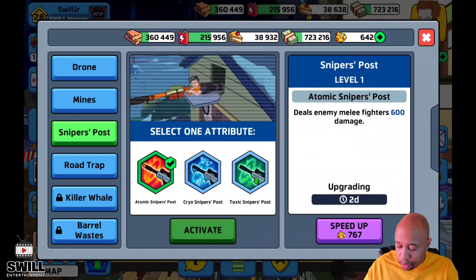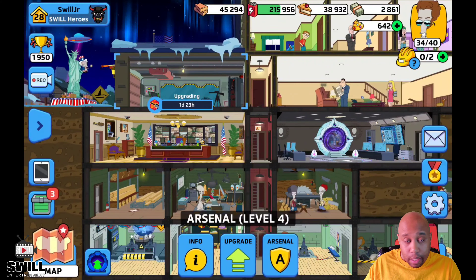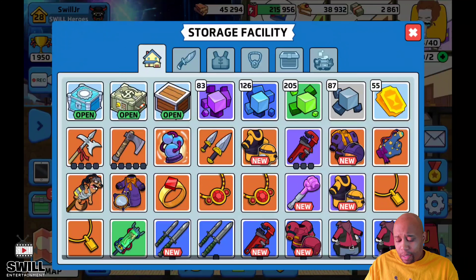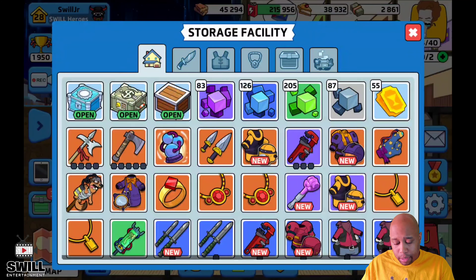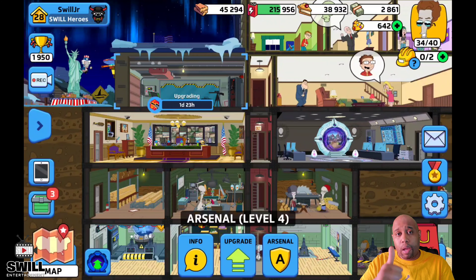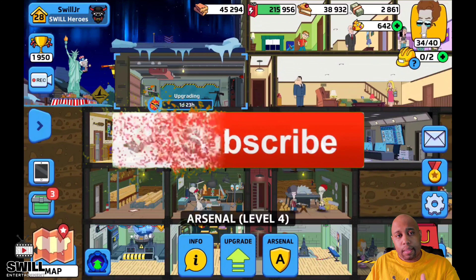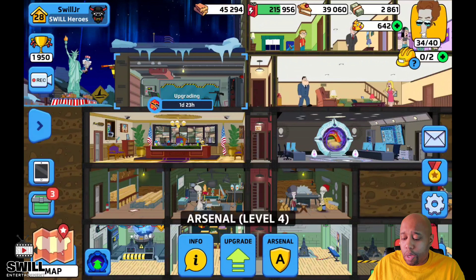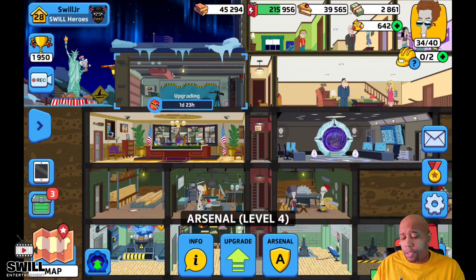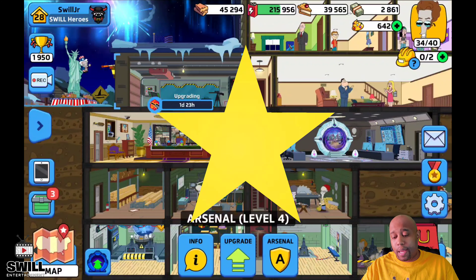I can do the sniper post — let's go ahead and get that going and use the resources before people steal them. Either way guys, hopefully this helps you make a decision. My recommendation is shopping mall and morning mimosa. If it helped, drop a like, subscribe if you haven't, and go through the playlist. We focus on American Dad, Zero City, and Hustle Castle on this channel. Thanks for watching — see you guys next time, peace.